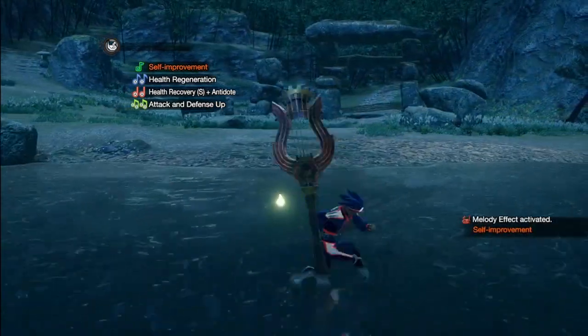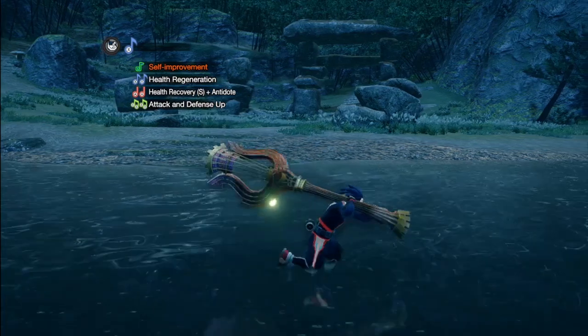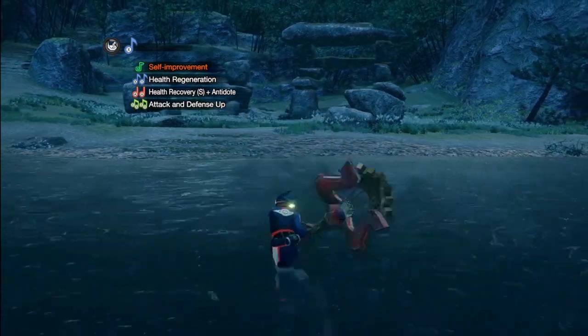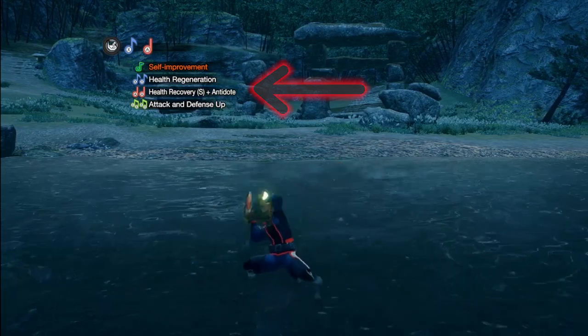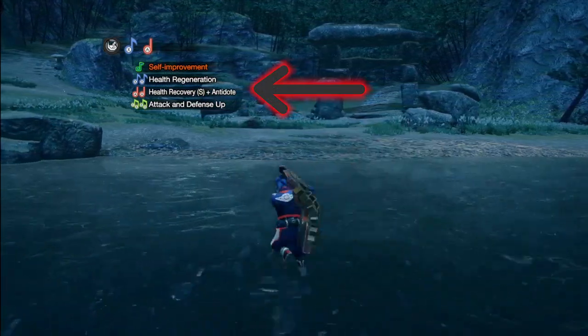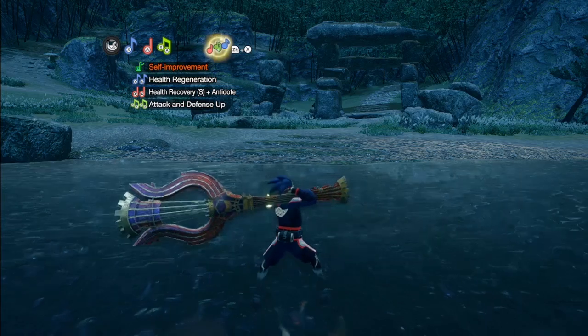The Hunting Horn doesn't have a draw attack like the rest of the weapons. However, this is good for this weapon as it allows you to draw into any note, as demonstrated here. You'll see your songs listed here. Each Hunting Horn has its own unique set of songs, so choose one based on the kinds of buffs you'd like applied.